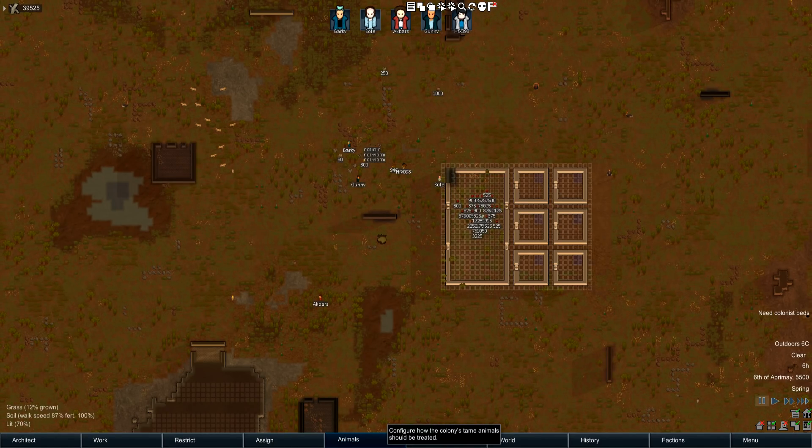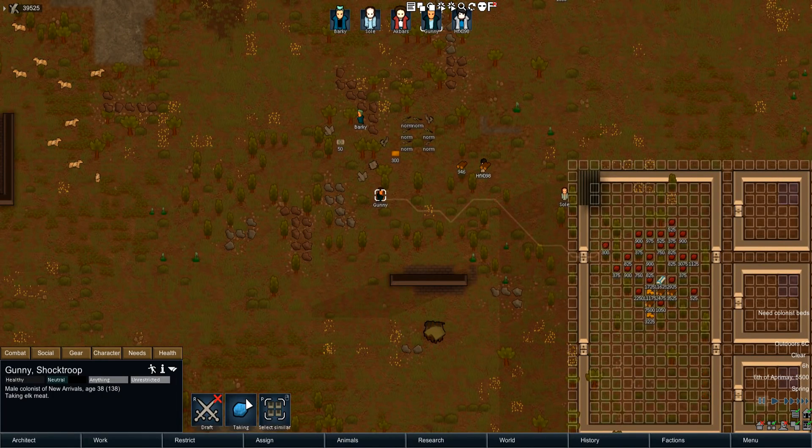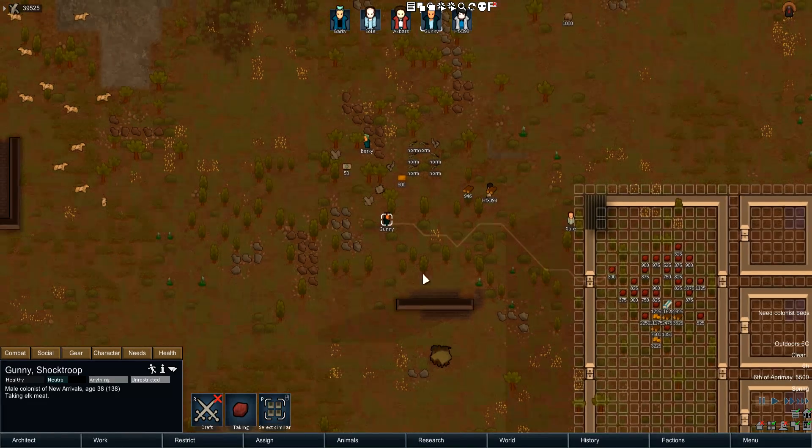I'm here with another mod for Rimworld Beta 18. This is the 'What Is My Purpose' mod, and basically what this mod does is it adds in another box over here at the bottom where you can see draft and stuff like that.